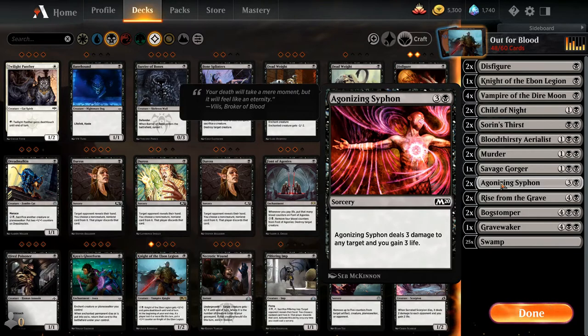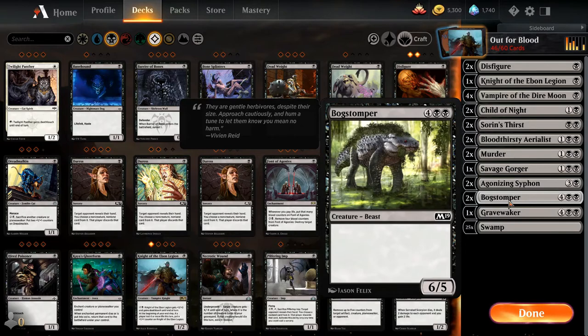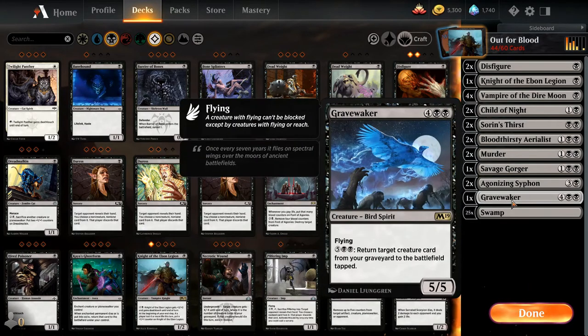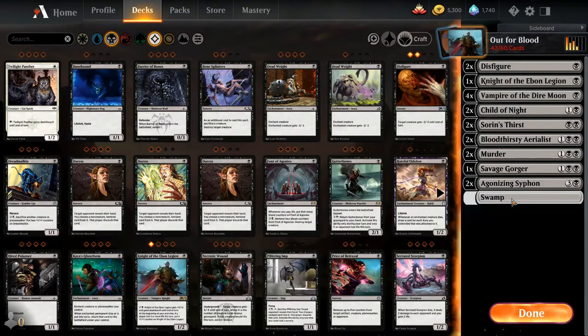Keeping the Bloodthirsty Aerialists, keeping Murder, keeping Savage Gorger. Spinal Centipede goes away. Agonizing Siphon is a little expensive for what we're trying to do, but we're keeping it. Rise from the Grave — both copies go away. Bog Stompers gone. Grave Wakers gone. Swamps down to twenty-one — we don't need more than that. This is going to be a much cheaper, better deck.